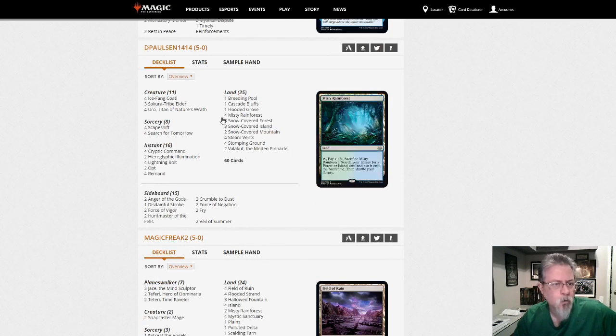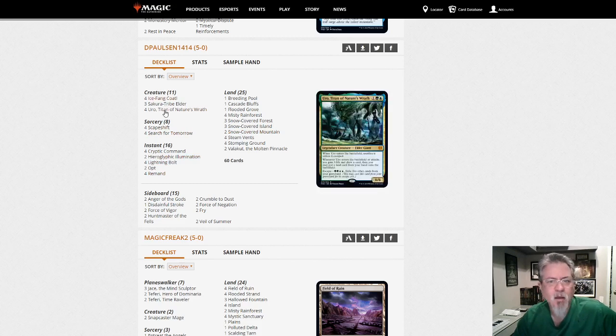Another Temur Scapeshift — good old Temur Shift. Good old Remand, Opt, Cryptic Command, Scapeshift — story as old as time. Only 25 lands but this is more of a control deck so you get there.